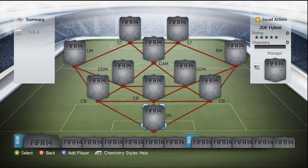Welcome back to another FIFA 14 squad builder. It's going to be another hybrid in the 352 formation and it is pretty cheap with a budget of around 20k.